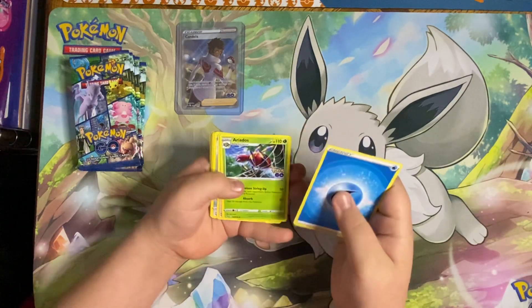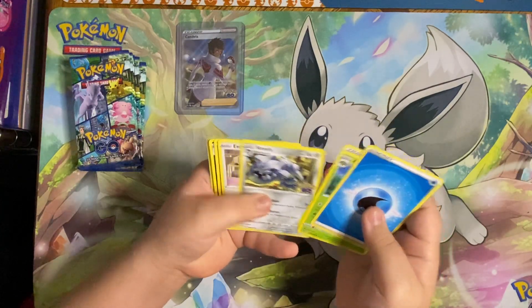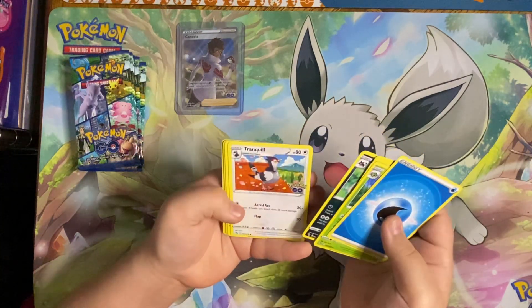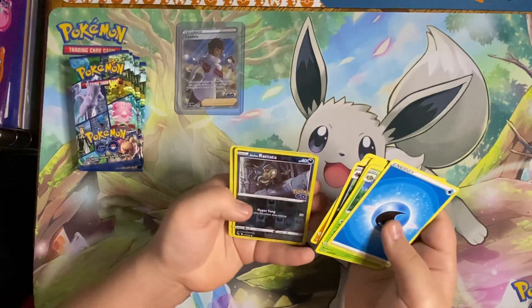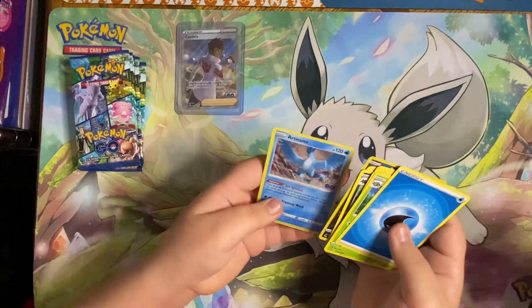Water energy, Eridops, Blanche, Steelix, Eevee, Nidoran, Elowen, Raticate, Tranquil, Larvitar — the last one had a reverse — and an Articuno holo.